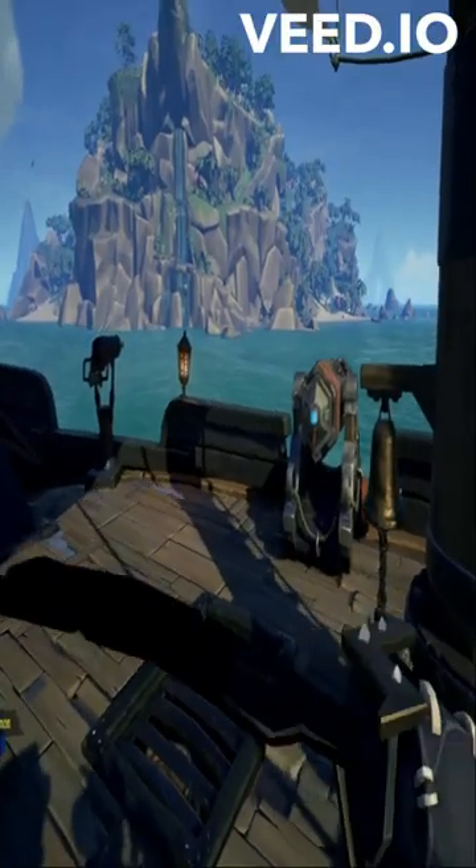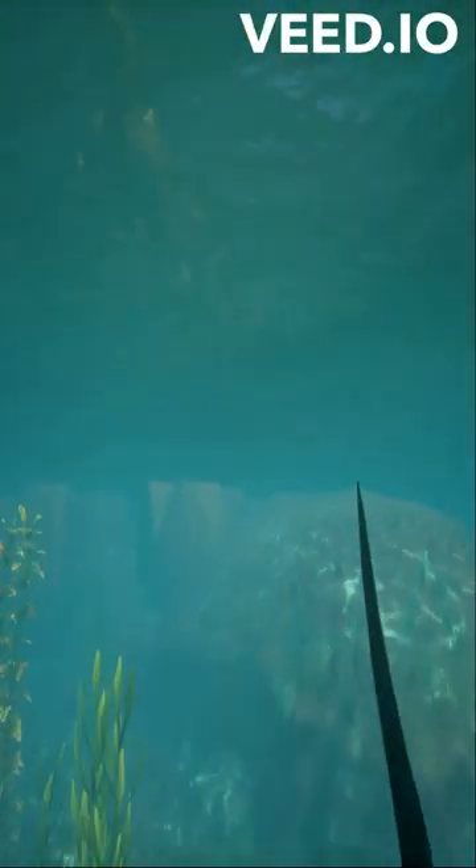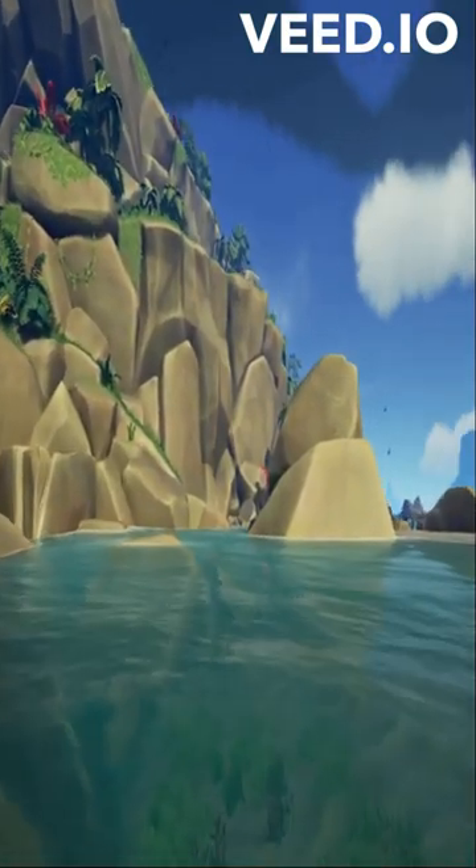The trick here is to first block with your sword and then jump right after your lunge begins. Mastering this will make your movement unstoppable in Sea of Thieves.